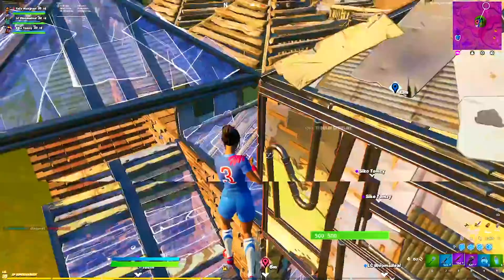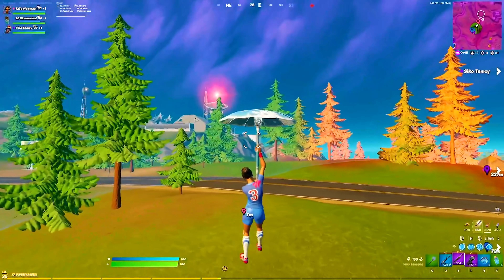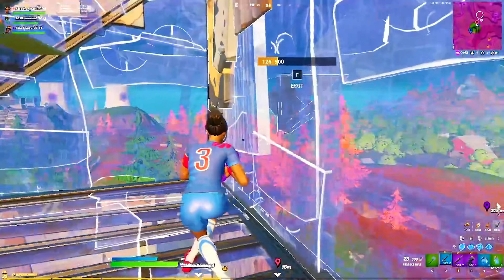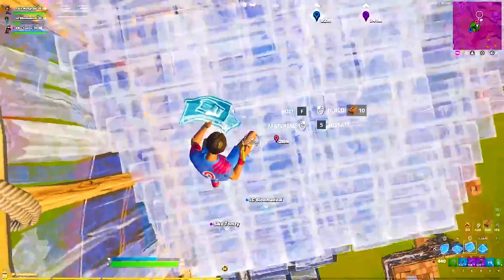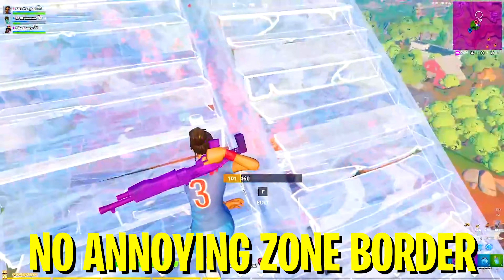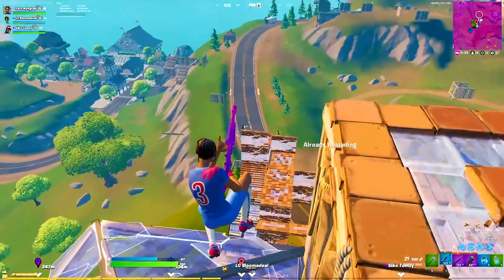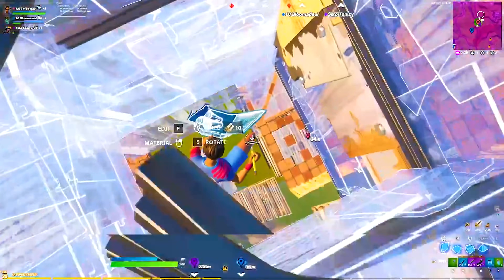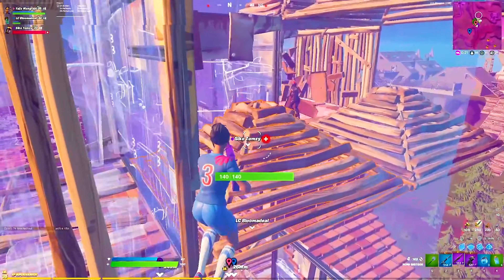Here's another example of a top tier endgame — you can see for yourself that on the Alpha Performance Mode this wouldn't be possible. Mongrel can see everything, he can see enemies and push someone inside and outside of the storm because he has full visibility. On Alpha Performance Mode his entire image would be pink and super blurry. Even Fortnite pros themselves have said they really like the Alpha Performance Mode builds, but it's simply not possible to play with it because they have such a big competitive disadvantage at the moment.